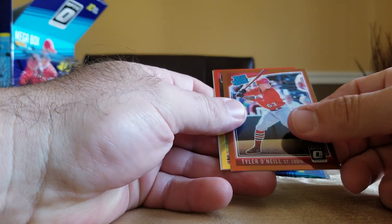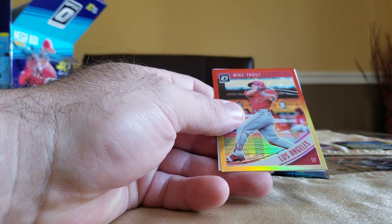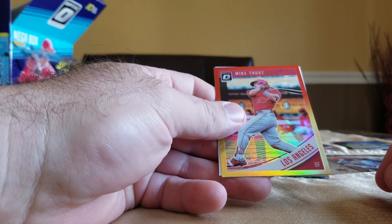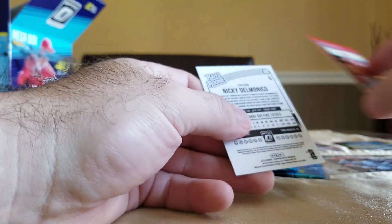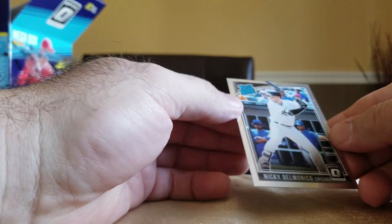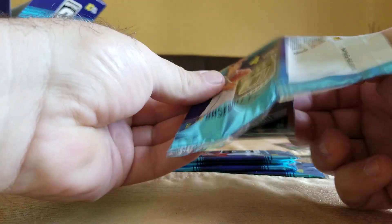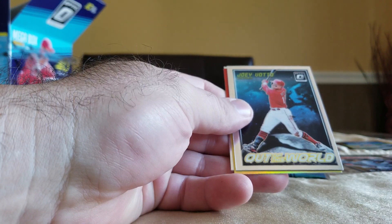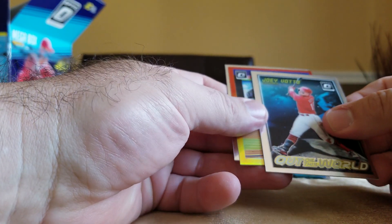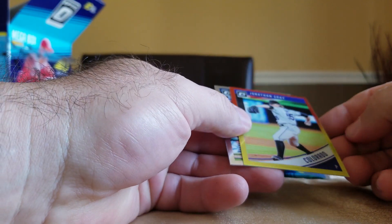Tyler O'Neal bronze rookie. Nice Mike Trout red and yellow — that's cool. Nicky Delmonico rookie. Canote, Joey Votto out of this world. Jonathan Gray red and yellow.